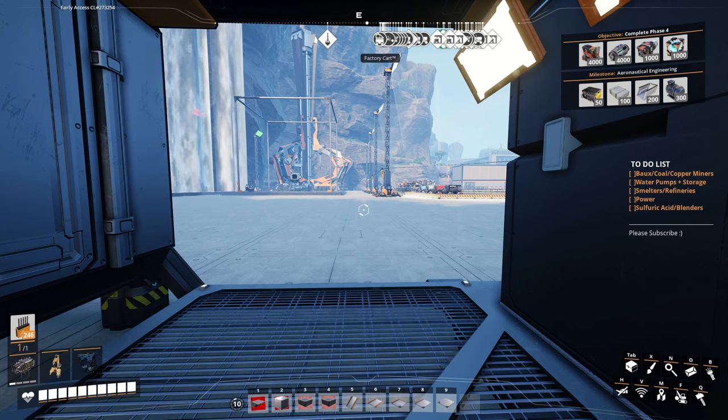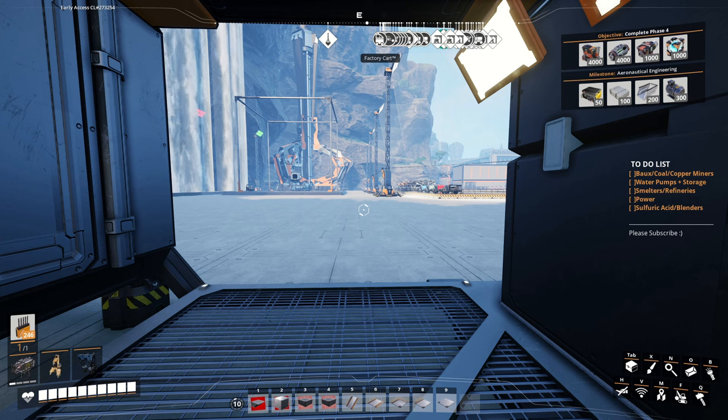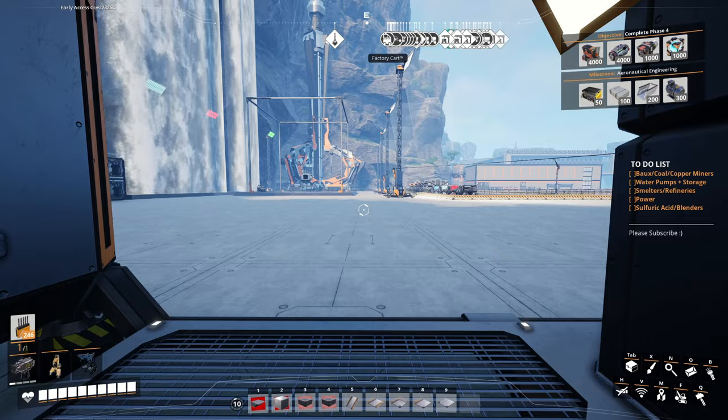Let's jump right into the action today. We are putting together our first little aluminum factory. It's going to output 100 aluminum sheets, which we're going to need for the Mark five belts and a whole bunch of other stuff. In this final tier, this is basically just going to cover all our crafting: 100 aluminum casings and 100 batteries, which will help us unlock and power our drones. In order to get that, we're going to have to unlock the aeronautical engine.